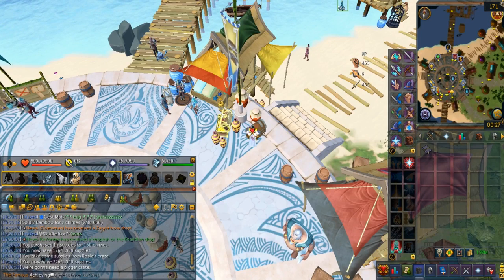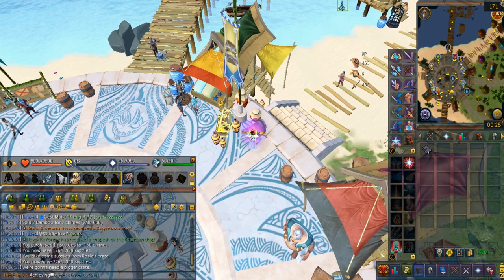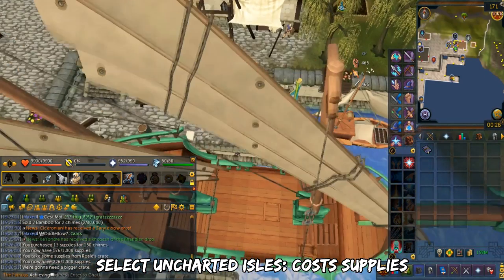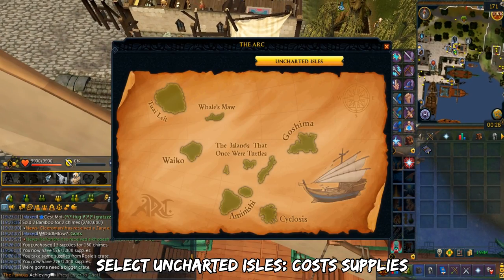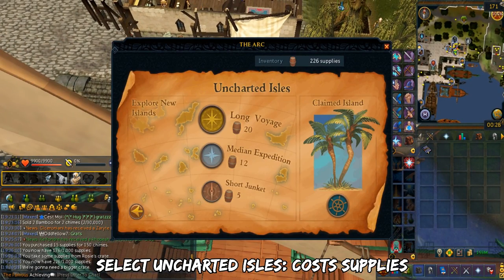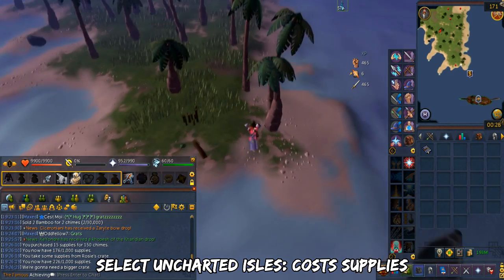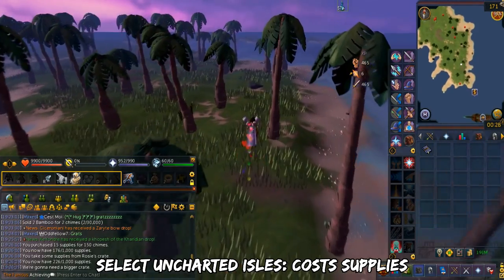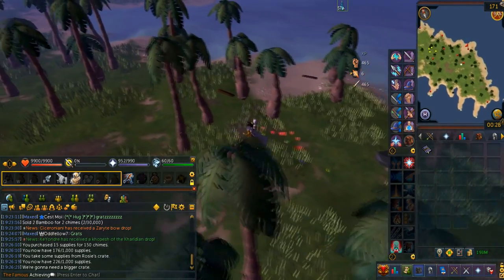The next section covers the Uncharted Isles. First, use your Ark Journal to teleport to Port Sarim, then sail from the Quartermaster. Instead of selecting named islands, select Uncharted Isles. As you can see on the menu, there are 3 different Uncharted Isle sizes — I'll explain what this means later. You do need supplies in order to sail to Uncharted Isles. The most coveted feature of Uncharted Isles are the special resources.